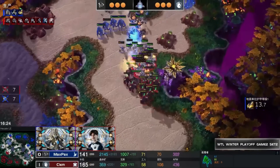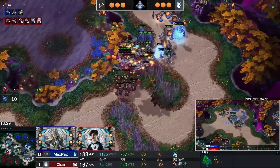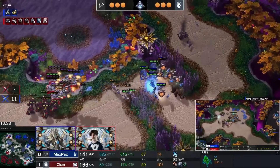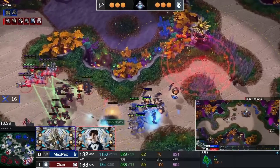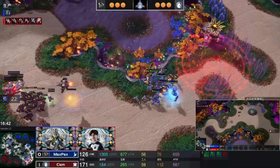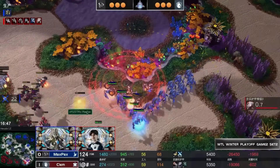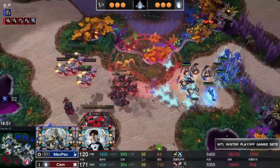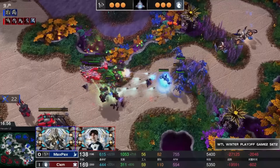Clem is on the top side as well, the base exposed as Max Pax threw everything defensively on the right-hand side, meaning Clem is going to get to a bunch of probes. Max Pax is moving back across towards the probes. Disruptor shots are not close enough to connect as Clem starts to feel like he can threaten the disruptors. He's approaching with more Marauders, Marines, and Plus Two ship weapons.